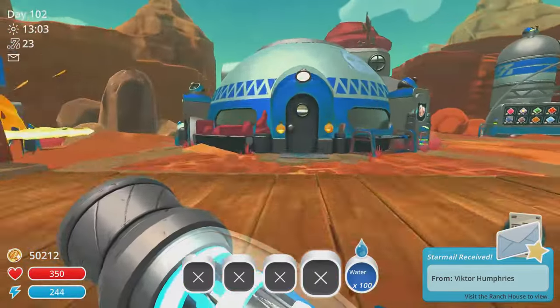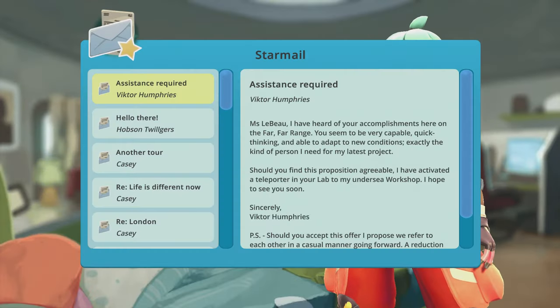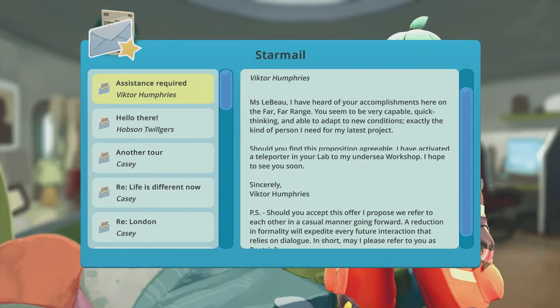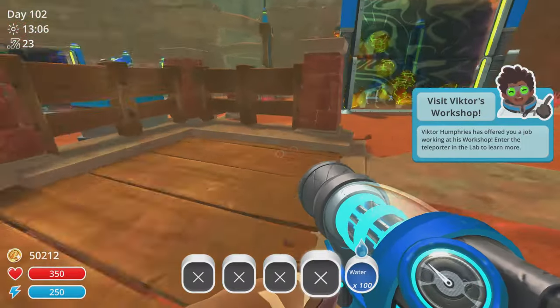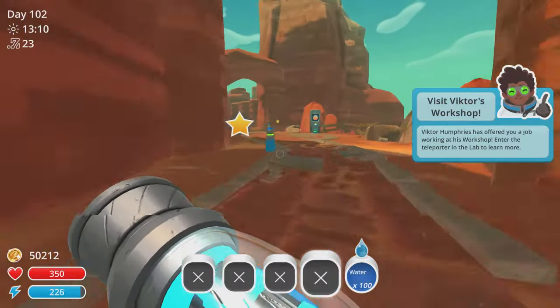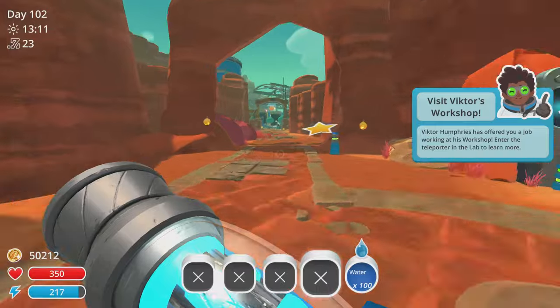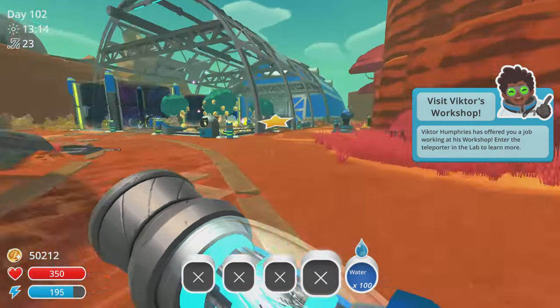You get a reward — a bunch of random stuff — but none of that really matters. What's important is to head to the house and check your star mail. You'll have a star mail from Victor Humphries, and at that point the teleporter is unlocked. So we head back to the lab, which is where we started today.